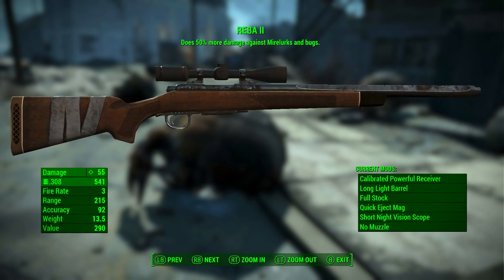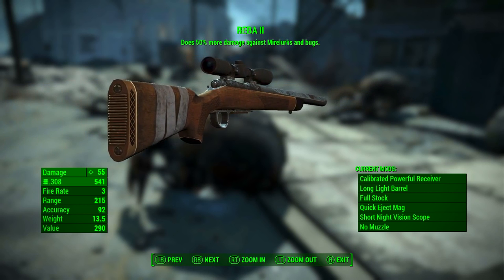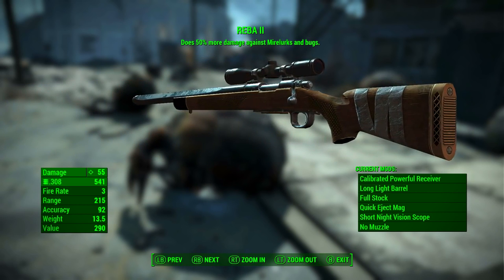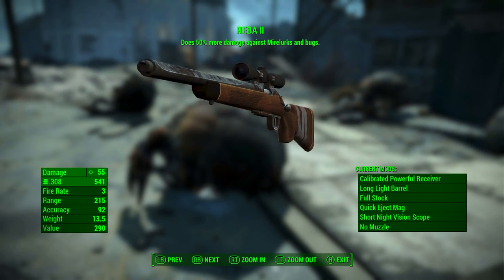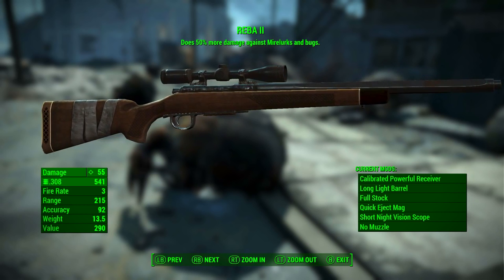Down at the bottom right we can see the current mods. Reba 2 comes with these mods applied: the calibrated powerful receiver, the long light barrel, the full stock, the quick eject mag, the short night vision scope, and no muzzle.